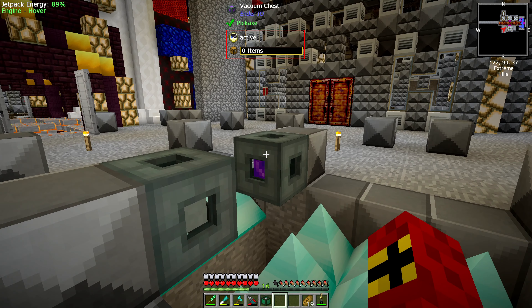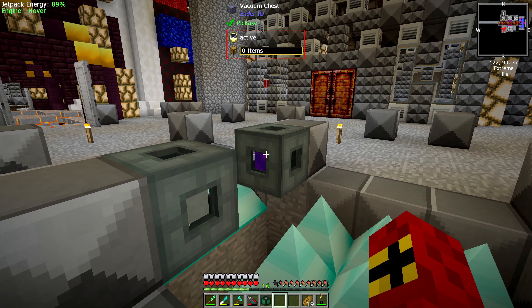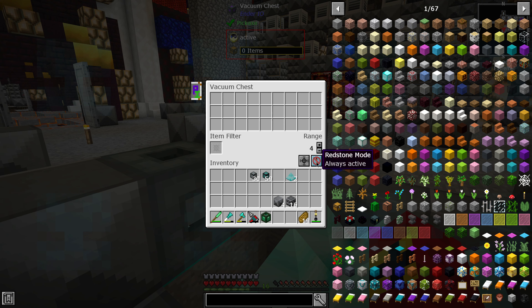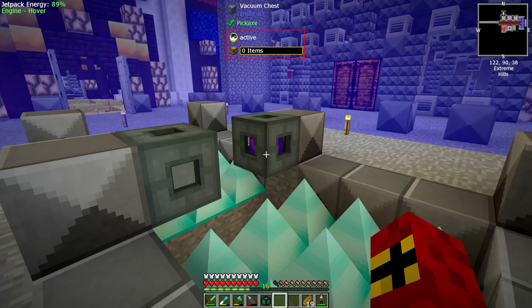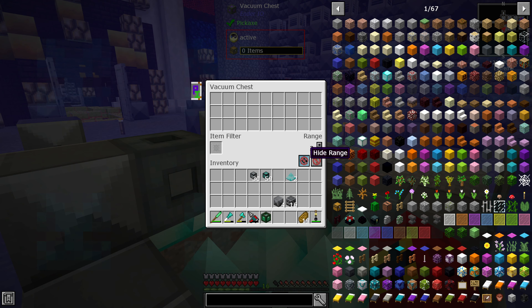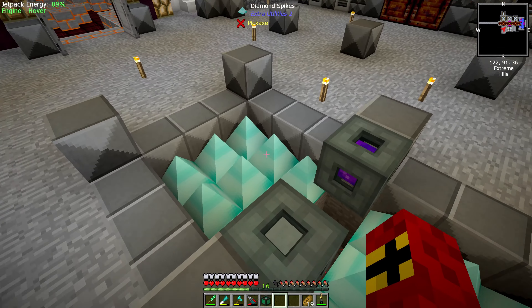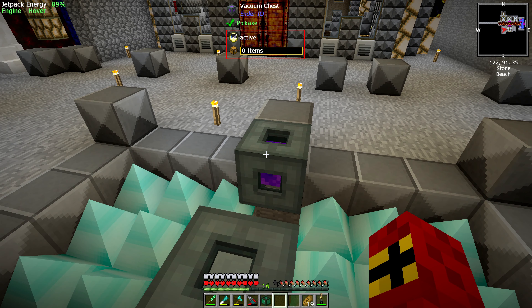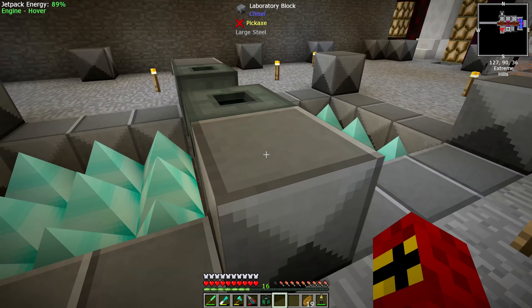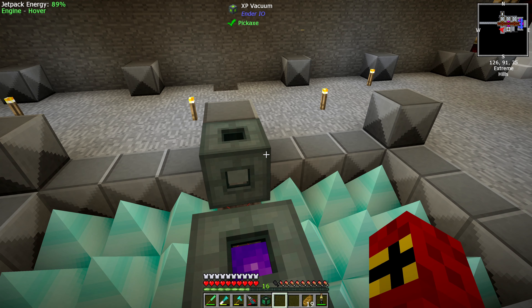This one is going to vacuum XP, and this one is going to vacuum items. We do want to be able to store these as well — I'll put the range down to three. These are going to export items to various different things, and we need to look at how we are going to store them. We're going to store items in a storage drawer, of course. But what about XP — how are we going to store XP? Let's get into it.